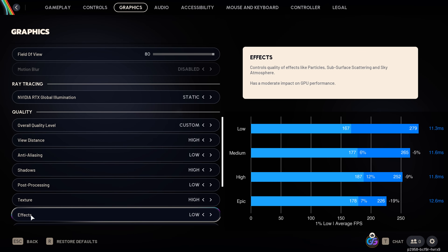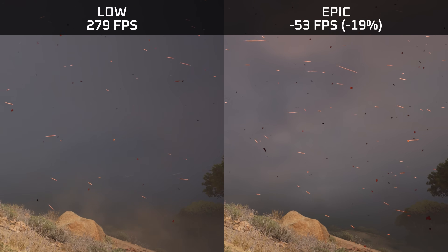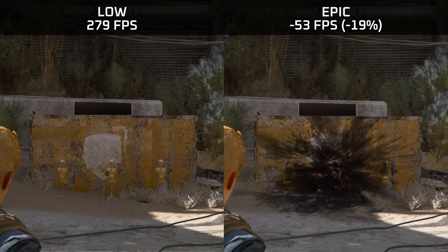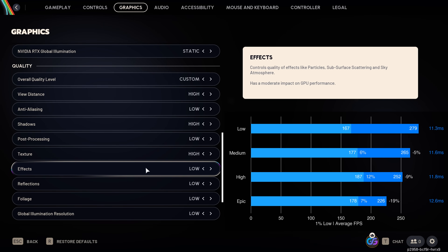Effects have quite a significant performance impact, with reductions up to 90% going up to the epic preset. This affects the skybox (higher resolution clouds), ground textures (higher resolution with smearing between tiles), more numerous embers on the starter maps, and shinier objects. Interestingly, particles and smoke effects from explosions look absolutely identical on low and epic. Due to the super high performance impact and very small visual upgrade, I recommend leaving effects on low.